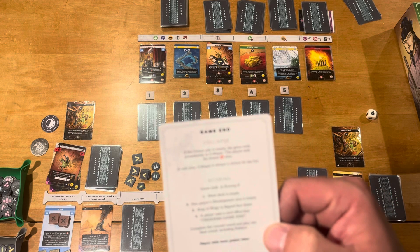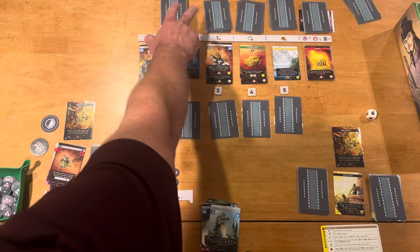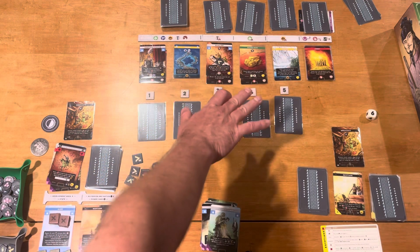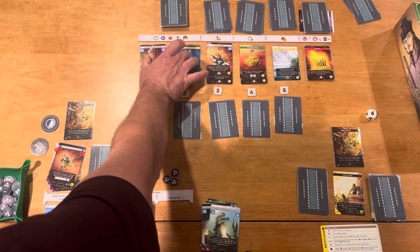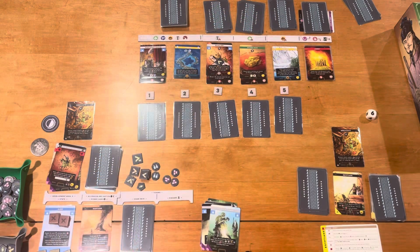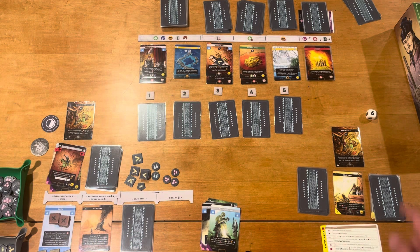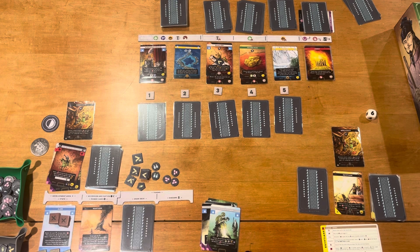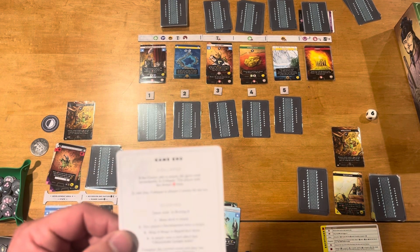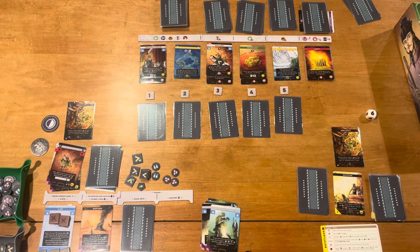Another way the game can end is if the main deck is empty. Some of the smaller decks may empty out, and you fill cards from the main deck for those slots. The Glory Pile is an exception — if that runs out, it triggers the end of the game. You also trigger the end of the game by playing the King of Kings card, or by a special rule in your deck that says to trigger game end based on your civilization. Once triggered, you complete that round including the Solstice turn, then everyone plays one more full turn including the Solstice, and the game is over.